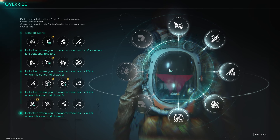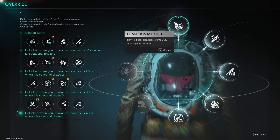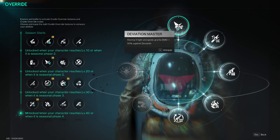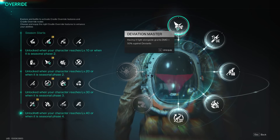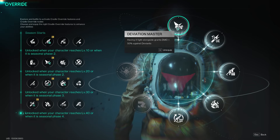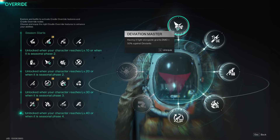Looking at the Cradle and the different mods I recommend: first and most important is Deviation Master, which gives you plus 50% damage whenever your Deviant is out. This is really solid, especially when using the Butterfly — you're already getting 25% extra from them, plus another 50% from this mod.